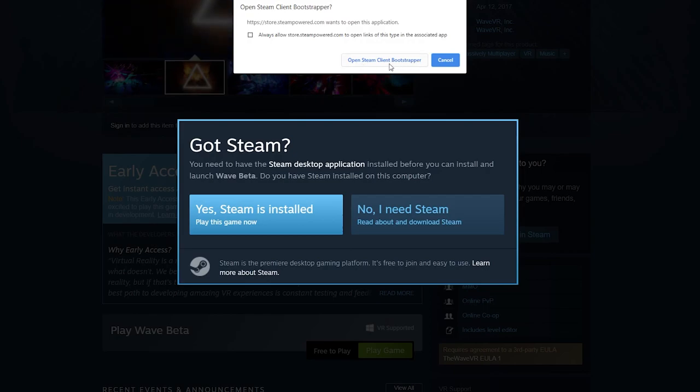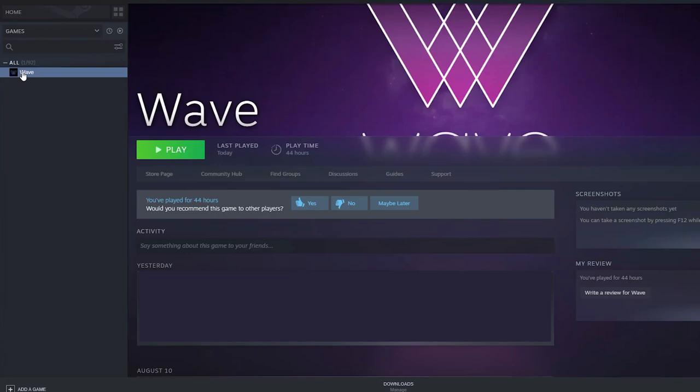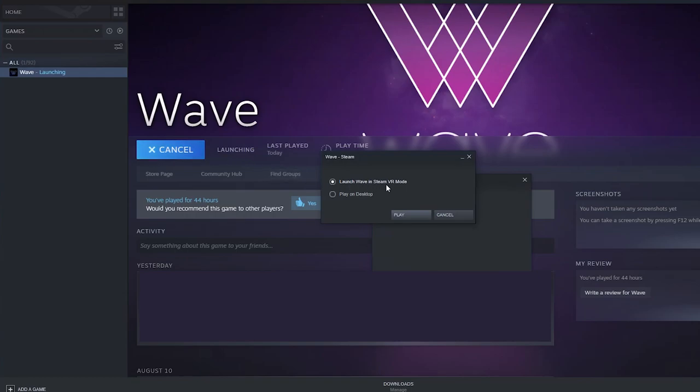It will launch in VR if you have SteamVR open, but if you don't, it'll just open up in desktop mode. You can also install and launch the game directly from within Steam, which is probably easier anyways. Here you can choose VR or desktop mode. Click play and it should launch your game.